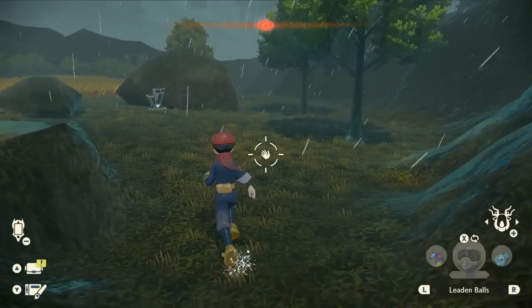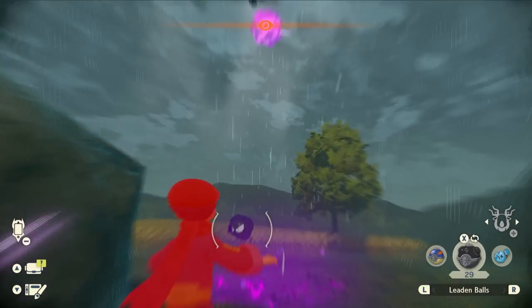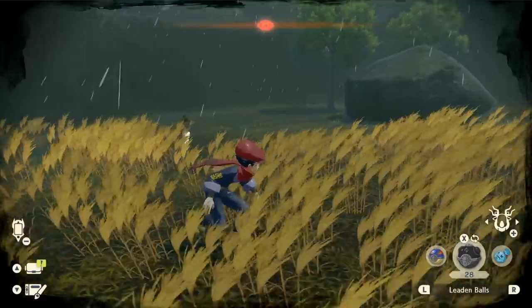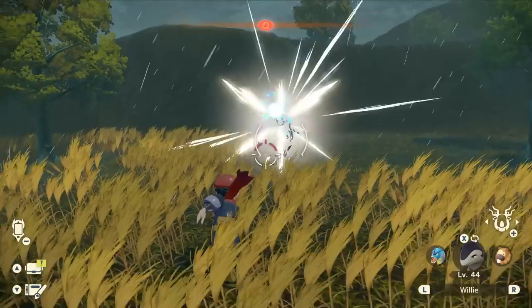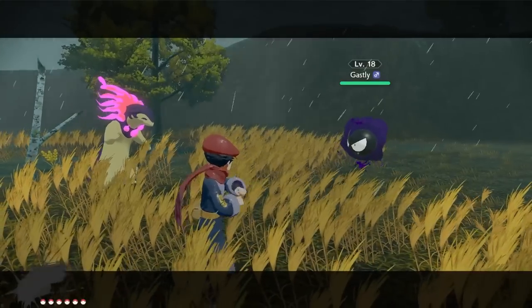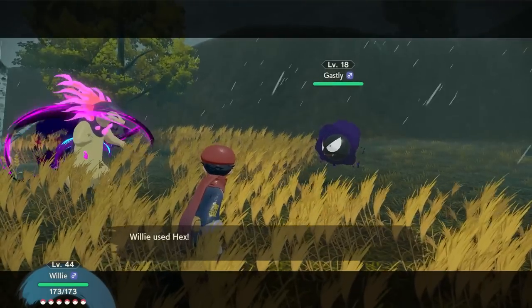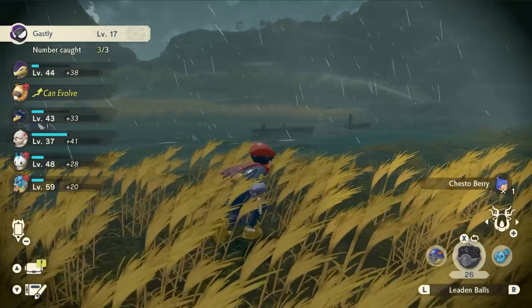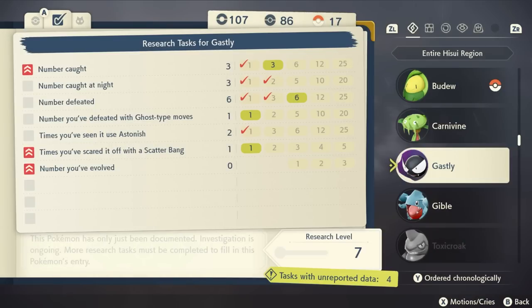Let me see if catching another one helps. We have Leaden Balls which should allow us to pick up one of these. This one's only level 18 so we'll use Hex and we should one-shot it. Perfect — we caught another Ghastly. Oh, number caught at night: three out of five. Let's see what our research level is — we've got four total points, so that's going to complete our research level.